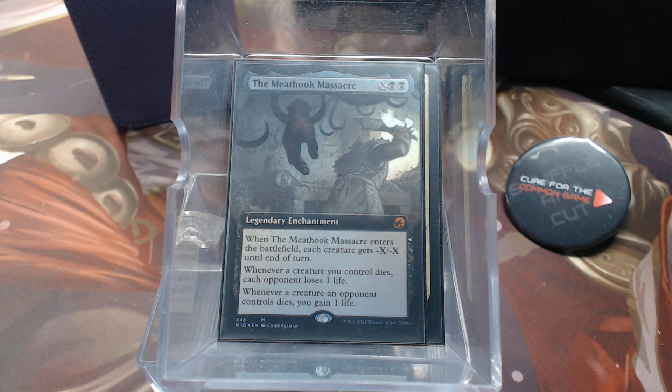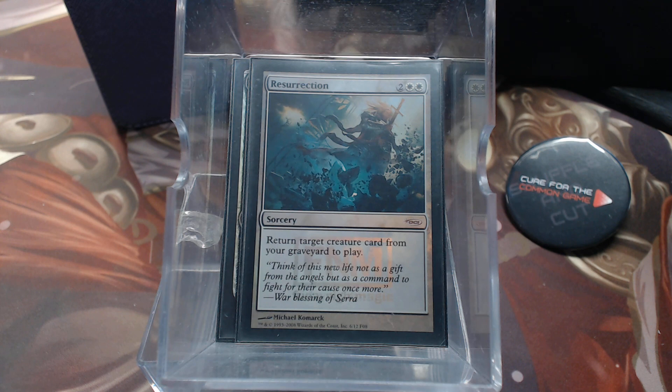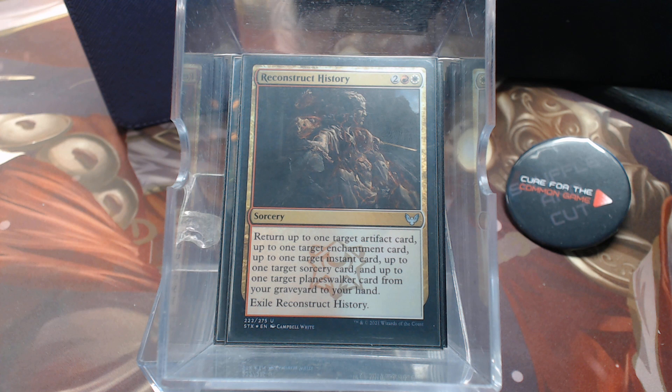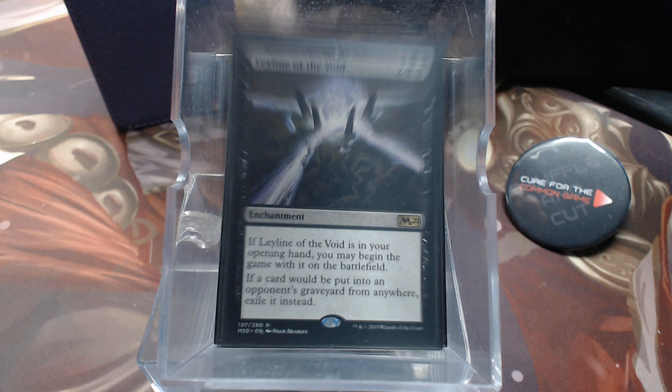The creatures are going to die, so he has ways to bring them back. Late to Dinner is great — only one white pip, perfect for five-color. He's still using Resurrection. Brought Back, Triumphant Reckoning, Song of Inspiration, Reconstruct History — that's a whole bunch of words on a Magic card, but it brings back just about anything you want. And Praetor's Counsel: just take it all back.